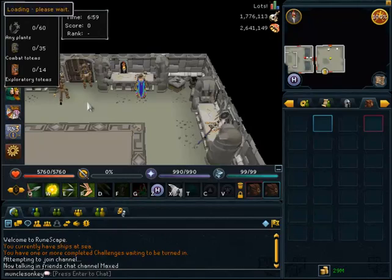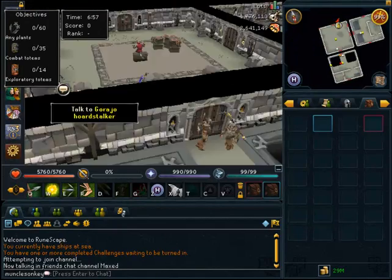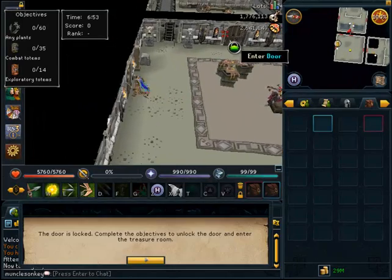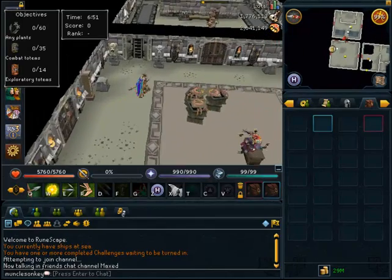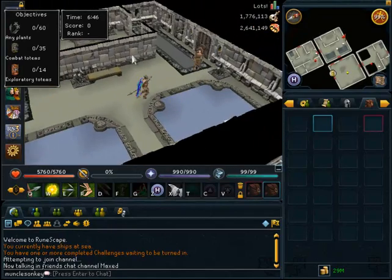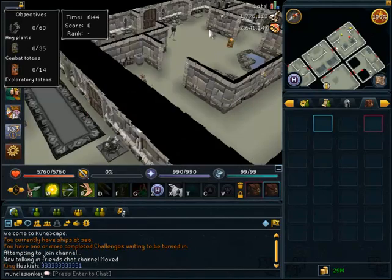Before we go any farther, I need to say that you have to be on world 134 to do this, unless you have four friends to do it with you. But unless you are lucky like that, you need to be on world 134 because that's the official sinkholes world, so just make sure you're on that world before you start.